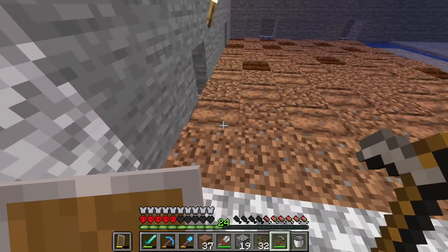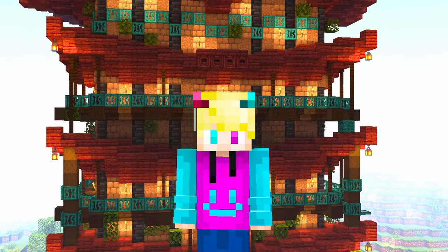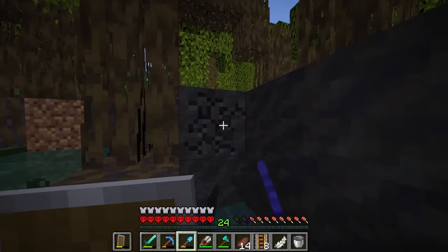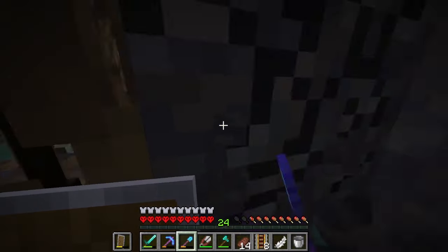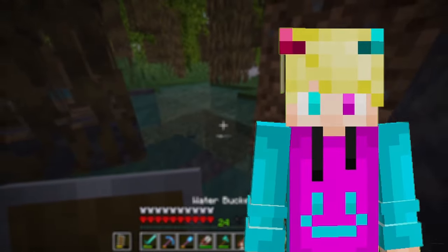I'll just go make a melon farm in the meantime — this farm basically works the same way but horizontal instead of vertical. We've got four farms down now, it's time to start thinking about the actual tower. For the eventual tower I really want to use the new mud blocks, so I will have to find a swamp first.